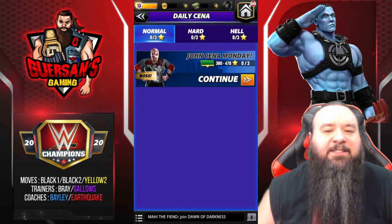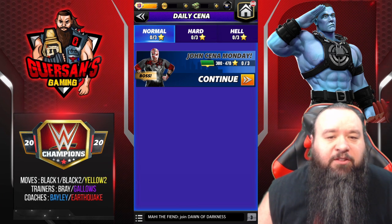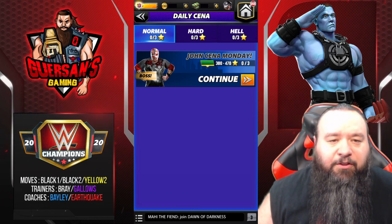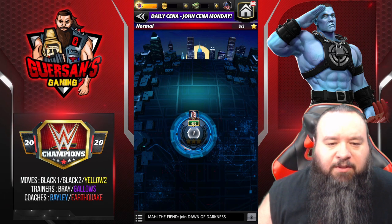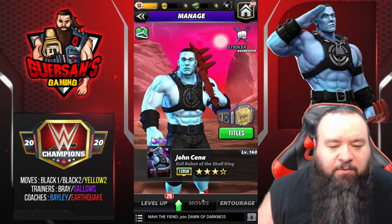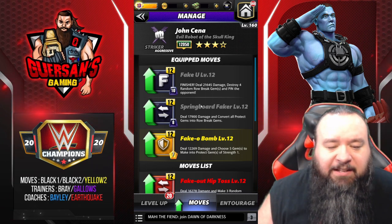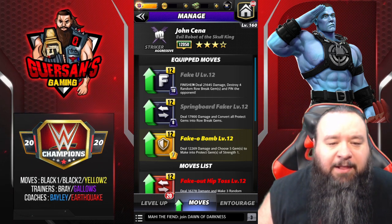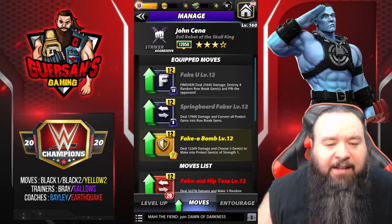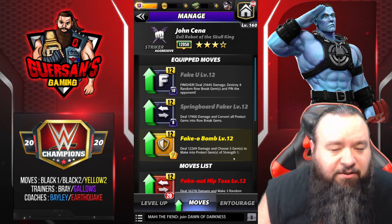Hello champions, it's been a while since I did a Cena tour, so let's do one. This is the tour for June 23rd — John Cena Monday. My Cena is currently at four-star gold, although he's missing 20 levels and none of the moves are upgraded past level 12. I don't plan on putting more resources on him at least not for now. We're going to be using the black and yellow two moveset, which can do a lot of damage, although it is a slower moveset because you need both a black and a yellow match.